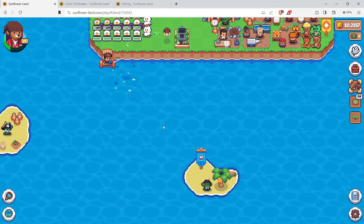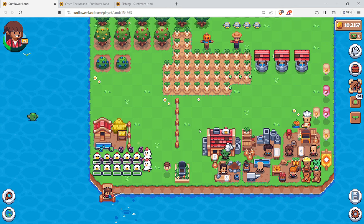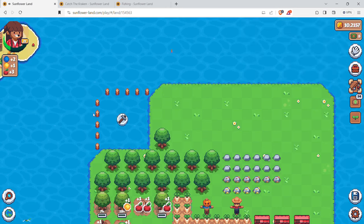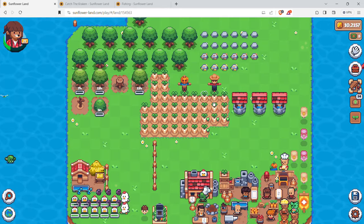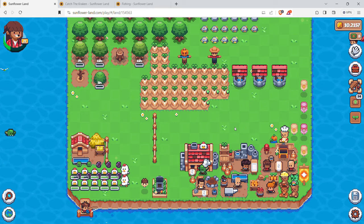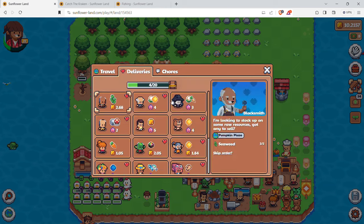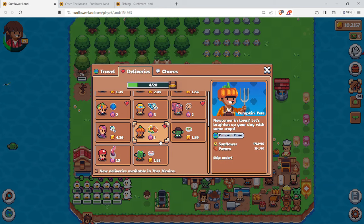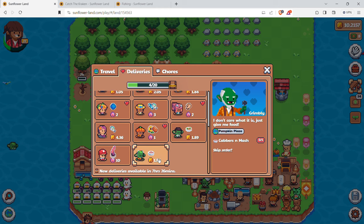They added a fishing NPC over here which we'll get to in a bit. I'm still working on getting 150 of this resource - I've got 30. I did complete the iron which is good. Level 30 is in the works. Taking advice from a subscriber: instead of selling everything, do deliveries. This one gives you a shell, this one gives you a Kraken tentacle, but you need 10 mermaid shells.